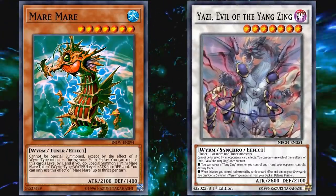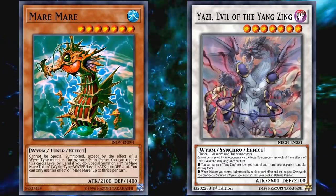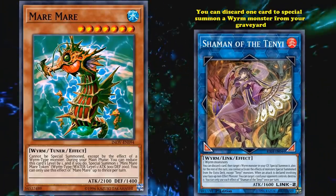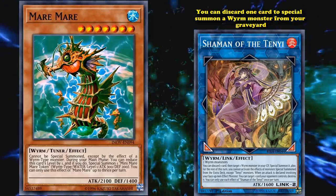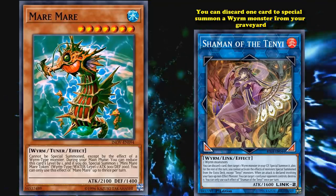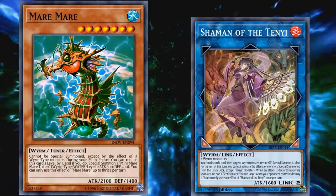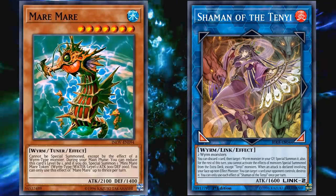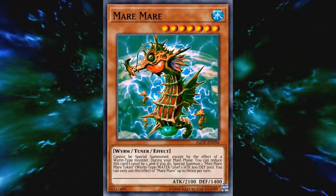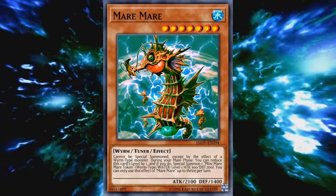Although Yazi only special summons monsters from the deck, not the hand. So if you do draw into Mare Mare, it can be kind of dead in your hand — but only kind of, because there is a Link monster called Shaman of the Tenyi, which is a Wyrm monster and has the effect where you can discard one card to special summon a Wyrm monster from your Graveyard. So if you do draw Mare Mare, you can discard it and then special summon it with the effect of Shaman of the Tenyi, assuming you had another viable target in your Graveyard. Shaman of the Tenyi does require 2 Wyrm monsters as its materials, so it's not really live in every deck that might run Yazi, which still definitely puts Mare Mare in Garnet territory — you only want it in your deck, and it can give you great advantage if you're able to cheat it out properly.